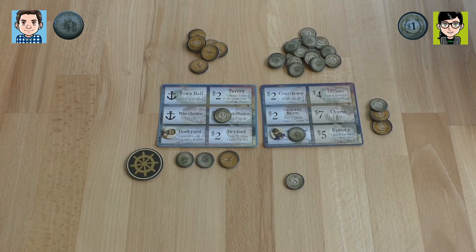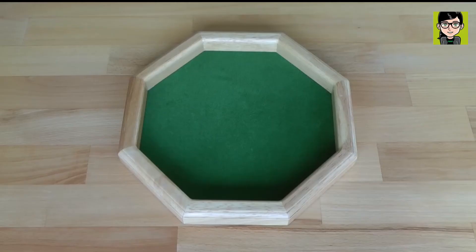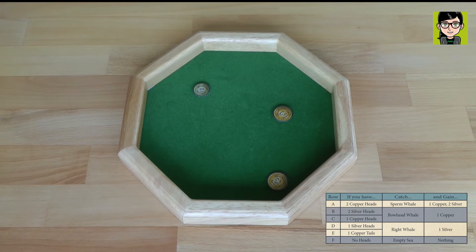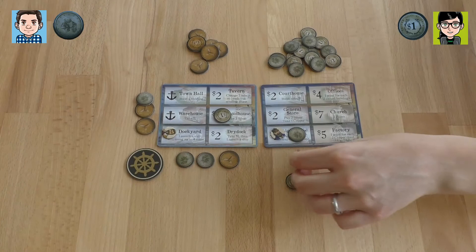Two silver heads — I can get the bowhead whale. I'm taking back a silver and getting a copper. I leave this silver in my ship. Now I really need two copper heads, but one copper head would also work. I use a copper head to get a copper. So I take a copper off and get a silver, and my ship is only two coins now.